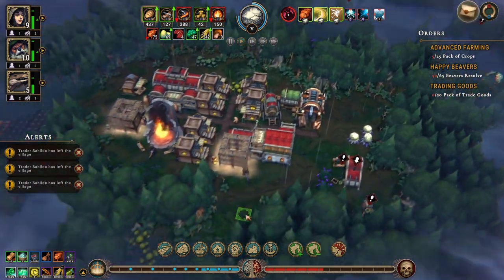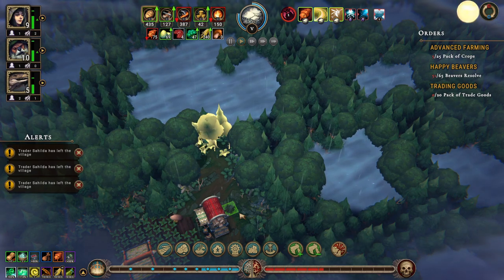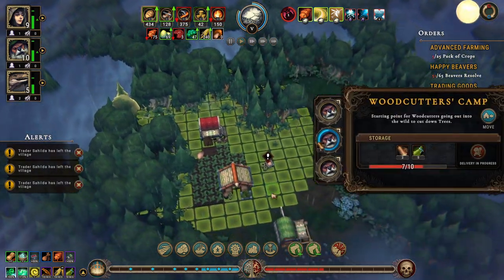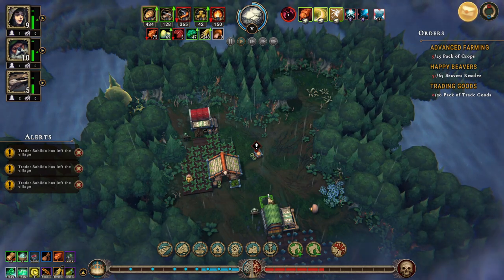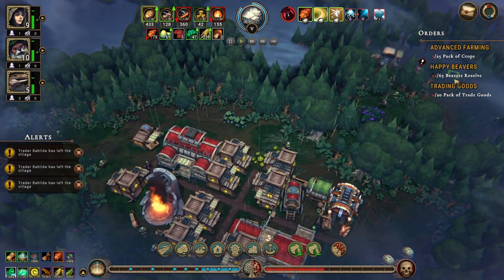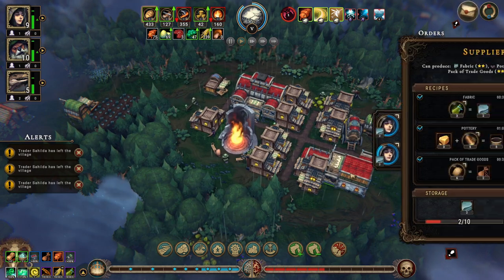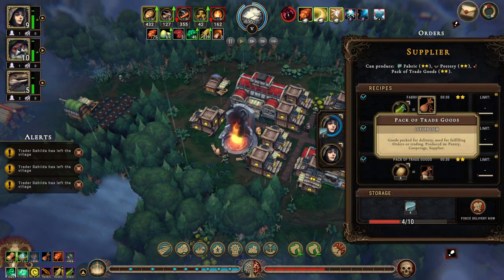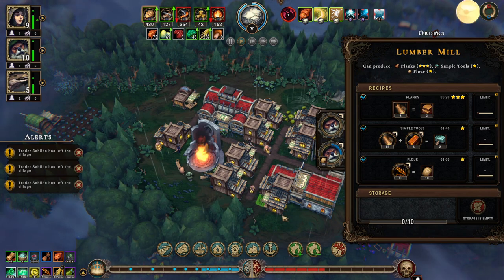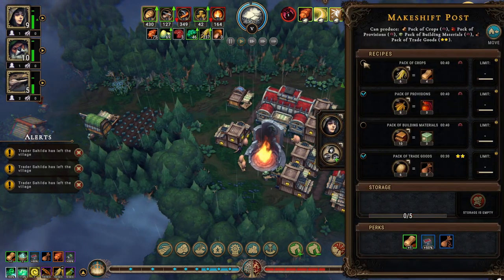We haven't opened that up yet — we might do it now. Nope, we need to open it up. The beavers' resolve is low — we need to get that up to 65. The trade goods need flour which we are now making, which is great. And we're making packs of crops as well — right? No, we're not right now. Let's do that.